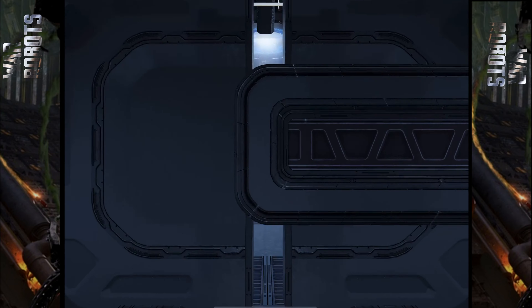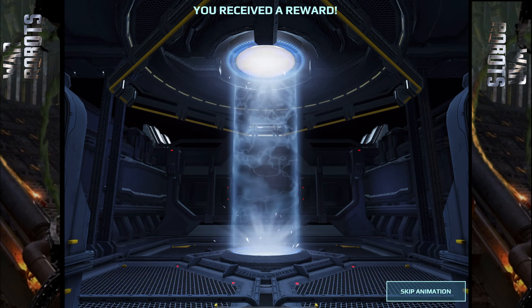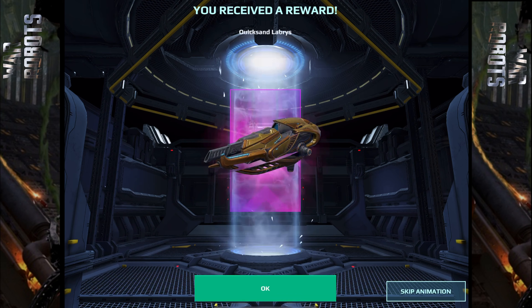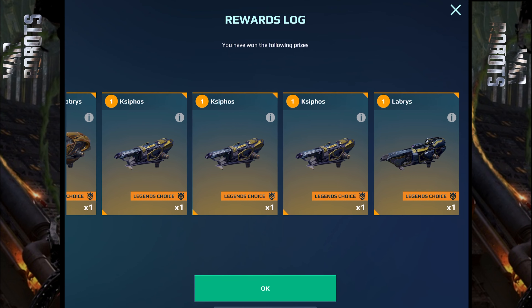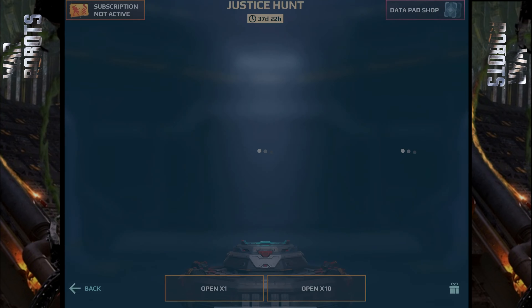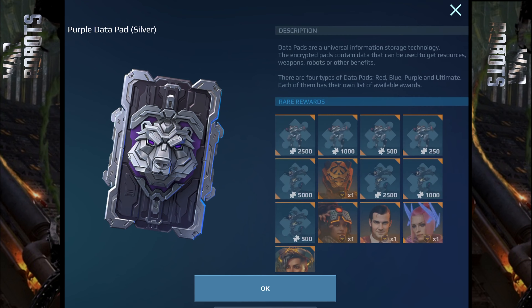So it's gold but it's red. Okay guys, let's see 10 of these. Oh — Donan, Cystus, Labris, Xiphos, Xiphos, Xiphos — no! Three in a row?! Quicksand and Labris, Brisant Splinter — oh my gosh! Not bad, not bad at all. But that first one — can you imagine my face when I got that freaking turret, three in a row?